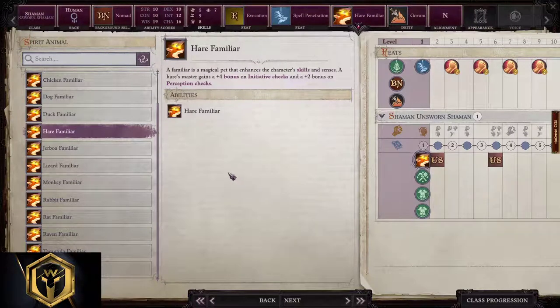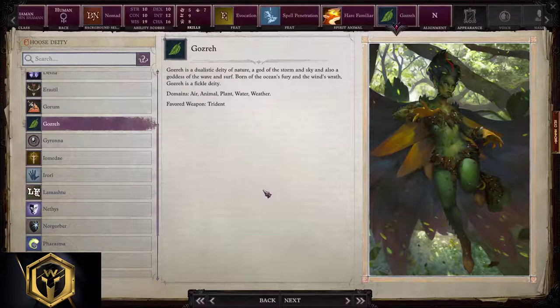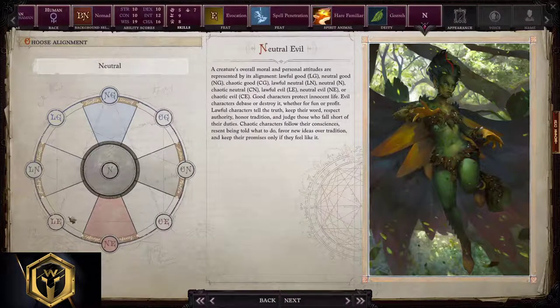For a spirit animal, pick whatever you like — I will go with Hare because I believe it's the best. Diet is your choice; it doesn't matter what you pick for this subclass. Pick whatever you like. The same applies for alignment.